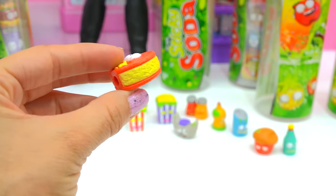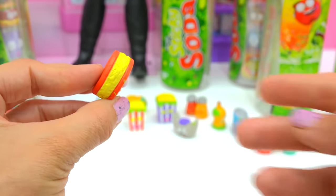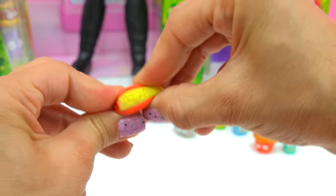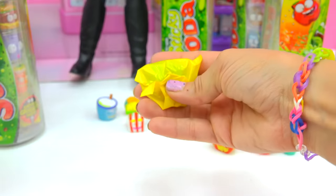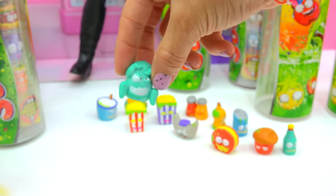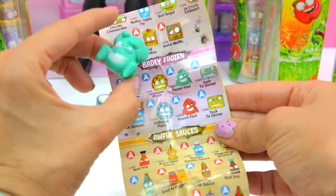It's a Barf Biscuit! It totally looks like an Oreo cookie, but ew — that might be barf on the inside sandwiched between the two cookie layers. There's lots of barf in there. Alright, let's look at this blind bag — it's... what is that? Oh, look at what it is! From the badly frozen, it's the Frozen Fowl!